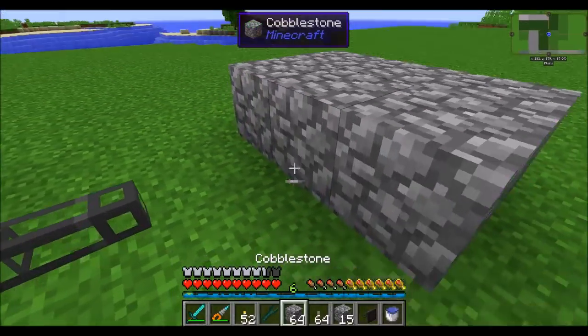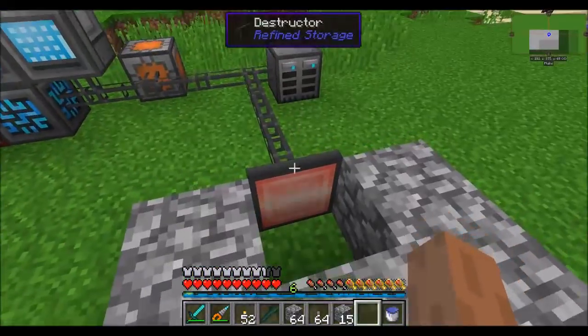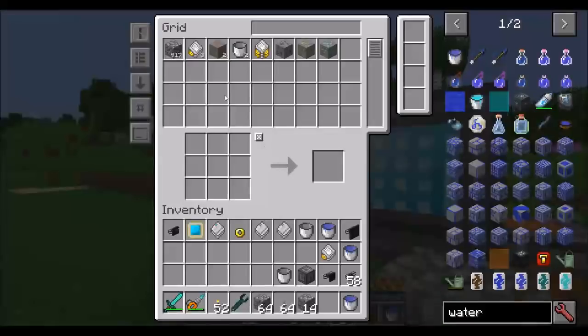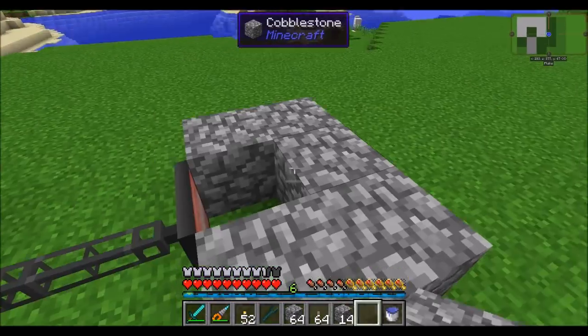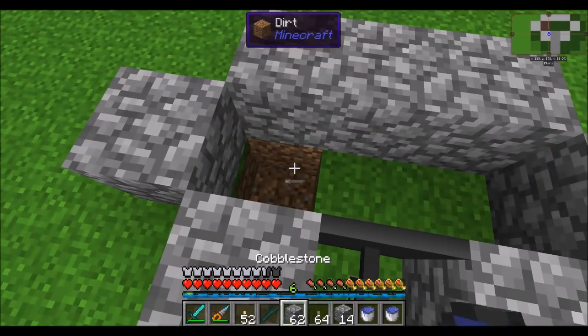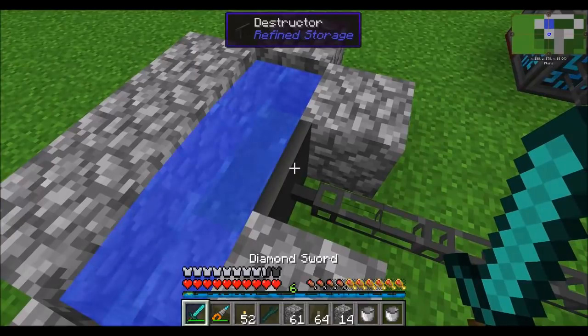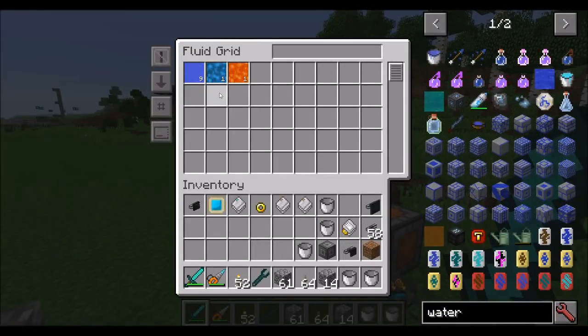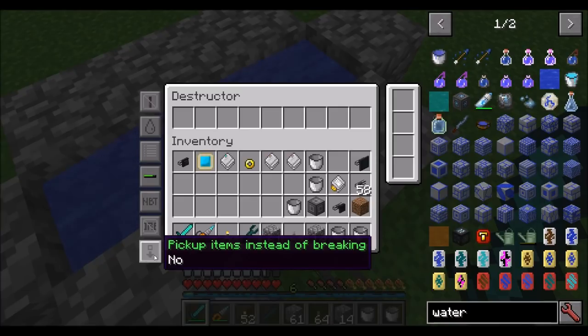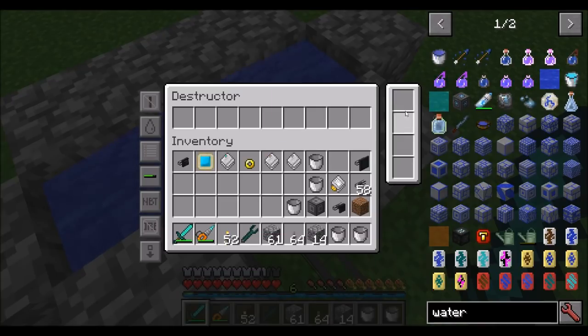The destructor is the exact same thing in reverse — it breaks any blocks in front of it and sucks them into the network. You can set the same option for fluids and it'll absorb fluids. If you wanted to quickly fill up your water supply, simply set up a destructor on a water source. You can also set it to pick up items instead of breaking — so you can just drop items on it and they'll go into the network. You can also use speed upgrades here.